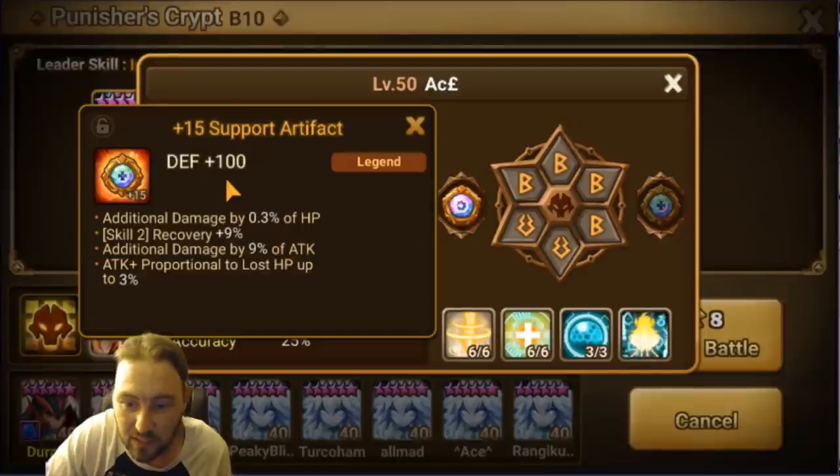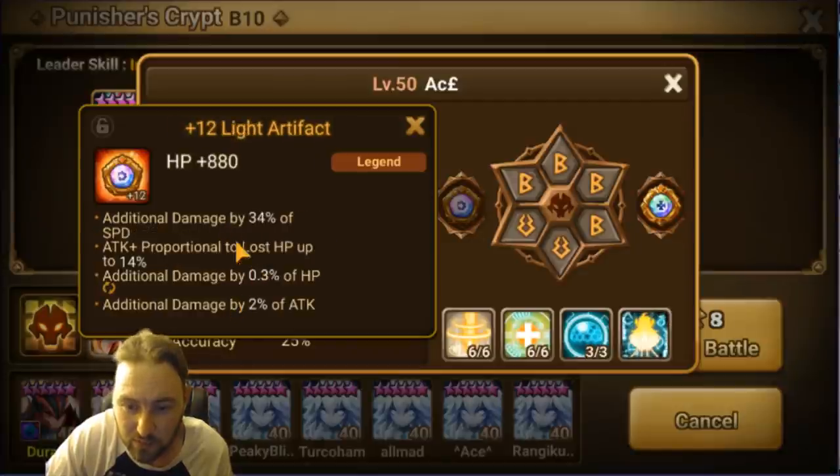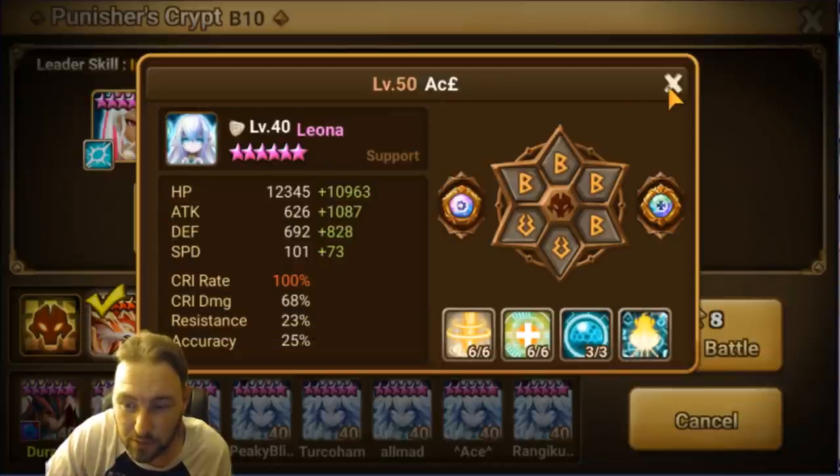Artifacts are helping with overall stats — there's 100 defense from one, and the skill 2 recovery is really good for her. These artifacts were set up for Necropolis when running the triple-hit on skill one. If you're primarily doing Necropolis, run the triple hits on skill one. If you're doing more Dragons, run the strip. I personally need to upgrade these artifacts — ideally I'd want skill one accuracy on one side and skill 2 recovery on the other.